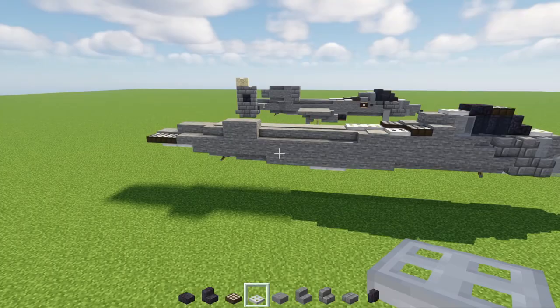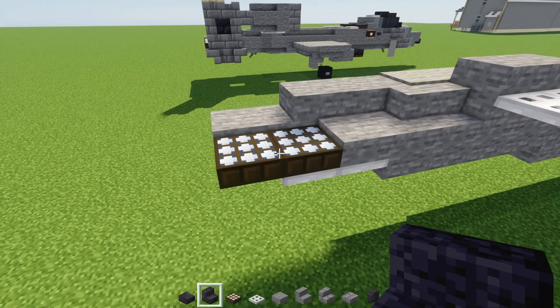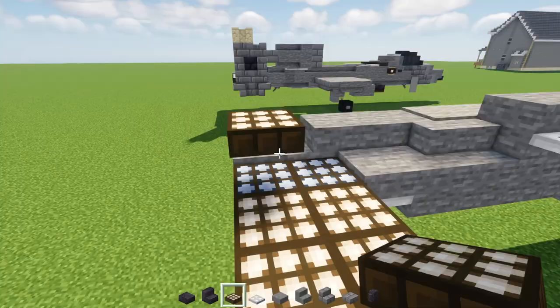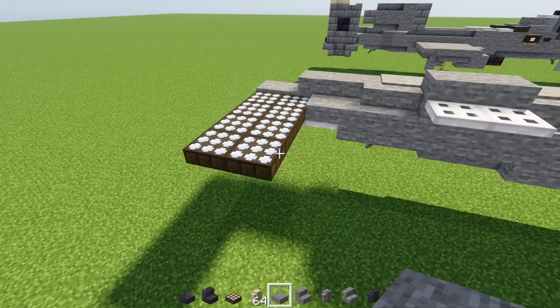Add iron trap doors to the side of this, two blocks wide. In the back section, add daylight detectors in a two-by-four arrangement, all made blue. Then add a stone slab extending out to match up with the daylight detectors.